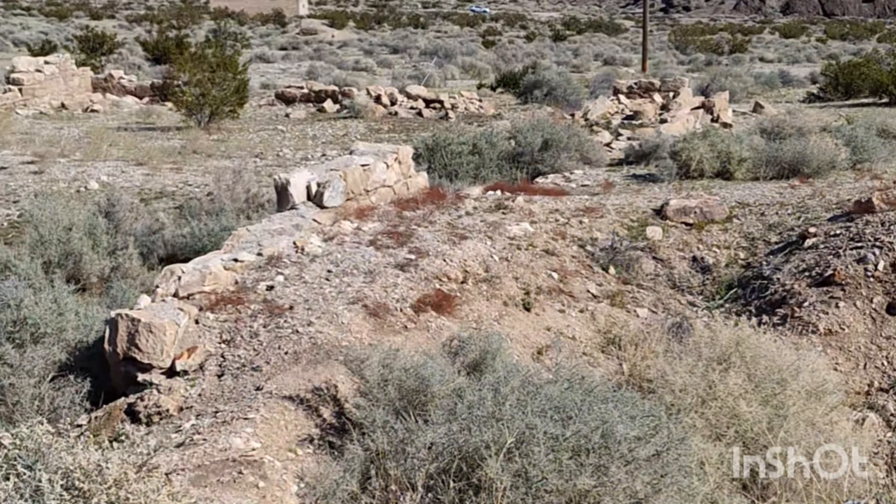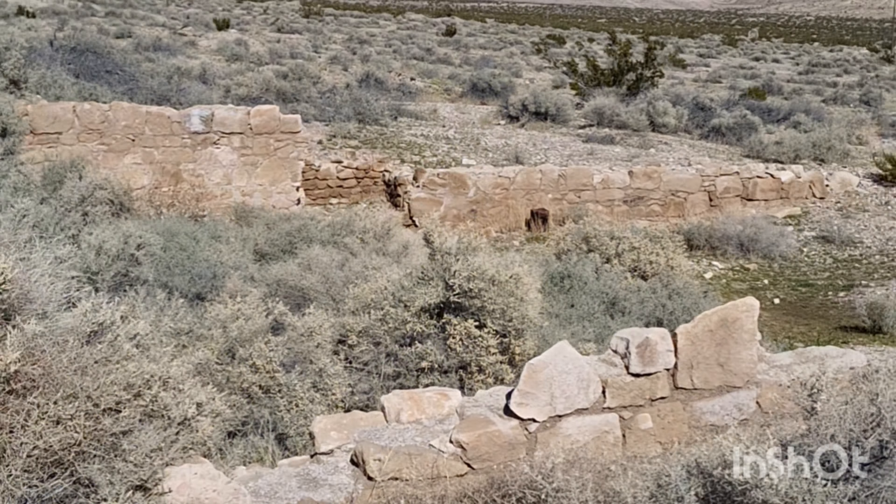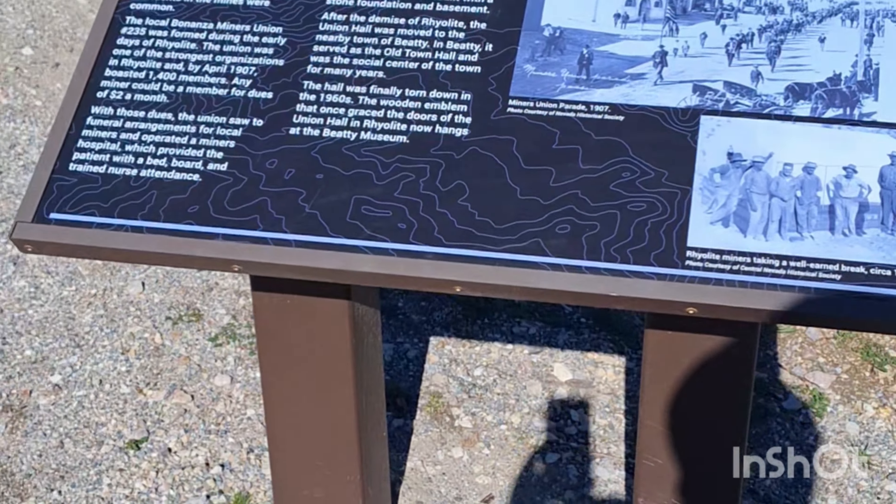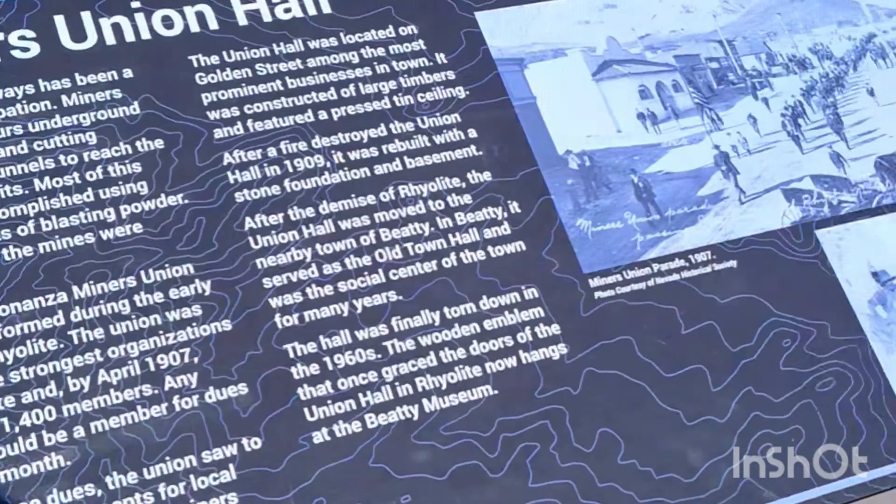So you can see some ruins here. I said ruins, I really mean ruins like foundation stuff. This is the old Union Hall, it looks like. It was torn down back in the 60s, so that's too bad. That would have been cool.